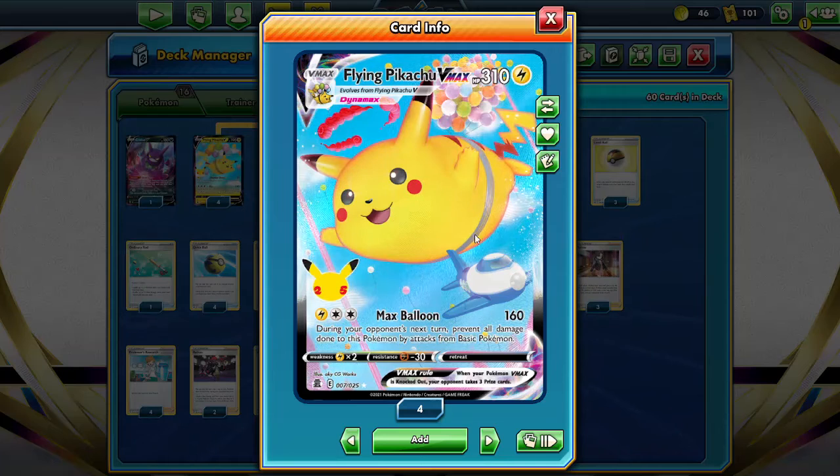The reason I chose Flying Pikachu is just because of the attack cost — Lightning and two Colorless — meaning you can use Double Turbo Energy to power this up and get that turn-two Max Balloon for 140. The reason this is so important is because Palkia VSTAR is a huge Pokémon right now, considered one of the best decks in the format, and it has a Lightning weakness, meaning even with the drop to 140 damage that is still exactly enough to one-hit KO a Palkia VSTAR with 280 HP.